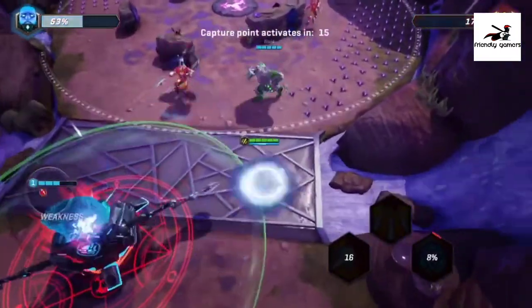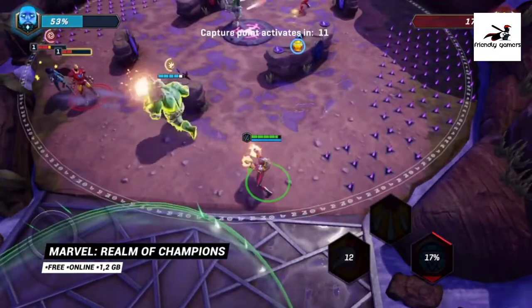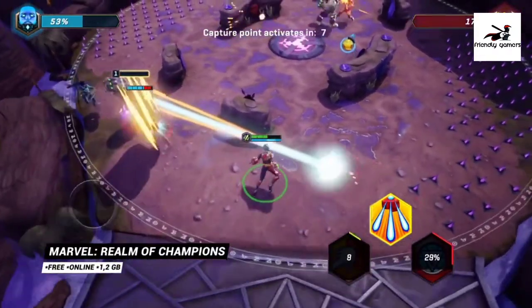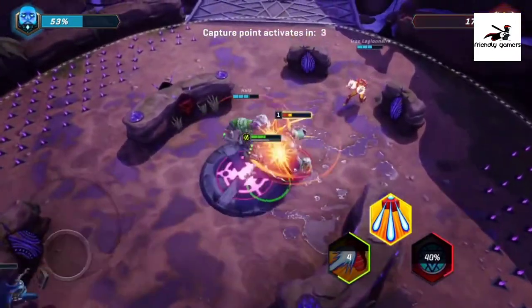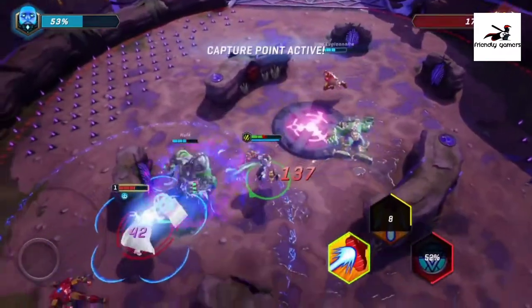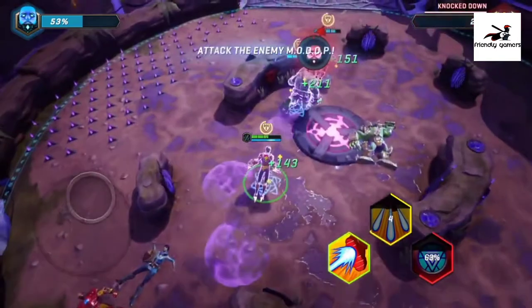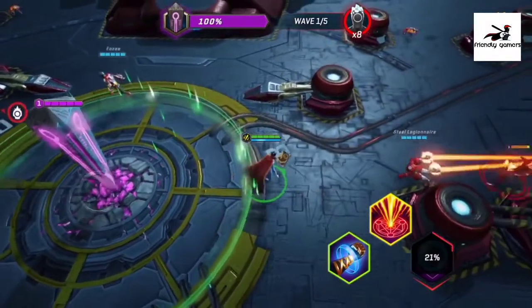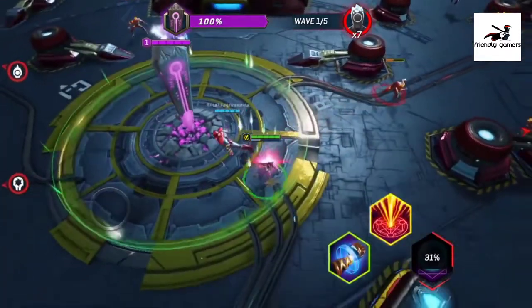Number 4, Marvel Realm of Champions. The gameplay is made in a fascinating RPG style to give players the most realistic experience possible. Starting the game, the player will have to choose one of the eight strongest factions of the planet Battleworld. There are factions such as Iron Man's House of Iron, Spider-Man's Spider Guild, Captain America's Patriot Garrison, and X-Men's Pyramid X.